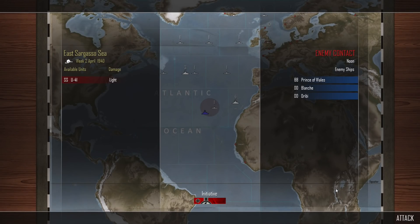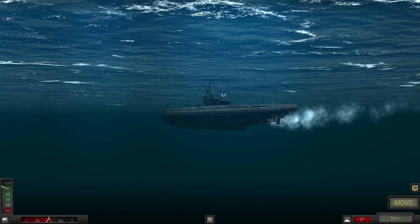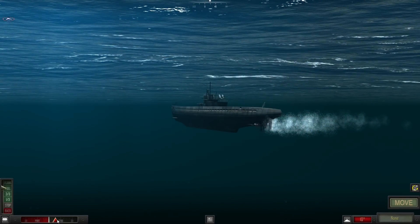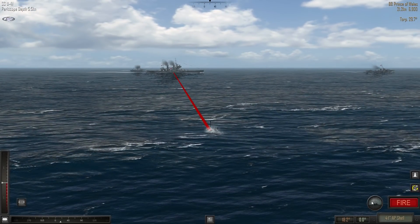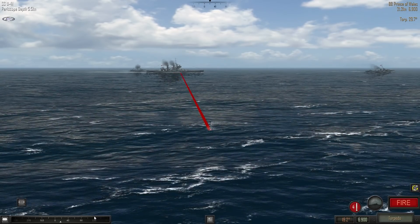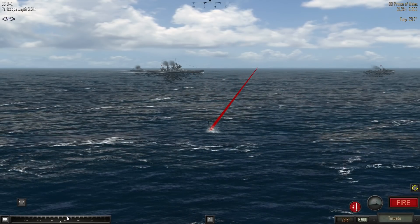Speaking of causing a lot of damage — U-41 has light damage but has just found an enemy group led by the battleship Prince of Wales, escorted by destroyers Blanche and Oribe. They were possibly hunting down the Gneisenau. If we could take the Prince of Wales out, that would be a huge loss to the Royal Navy. And here we are — look at that, straight in our sights! We'll turn slightly to starboard. There's Prince of Wales right there at 6,900 meters. Torpedo solution of 29.7. No point delaying — let's fire.